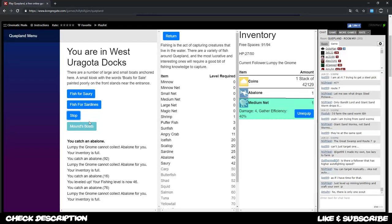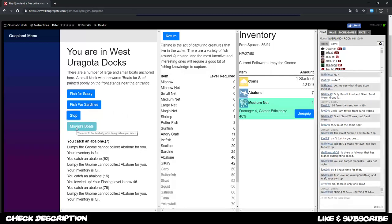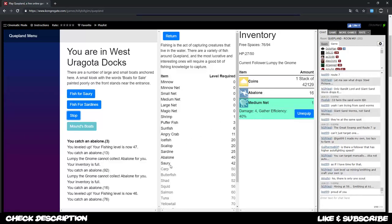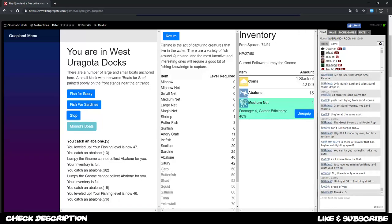By the way, you can also buy boats which you need in the west Uragota docks - you need them later on to go to the tuna spot. Just keep that in mind: for 25,000 you can get a small boat to reach the ocean platform or wherever the tuna is located. And you want to get your level first to level 50 pretty quick to get carp, or if you want more money in the long run go with butterfish.